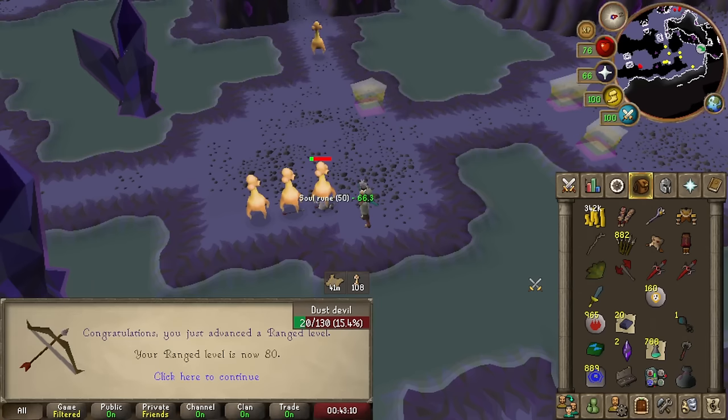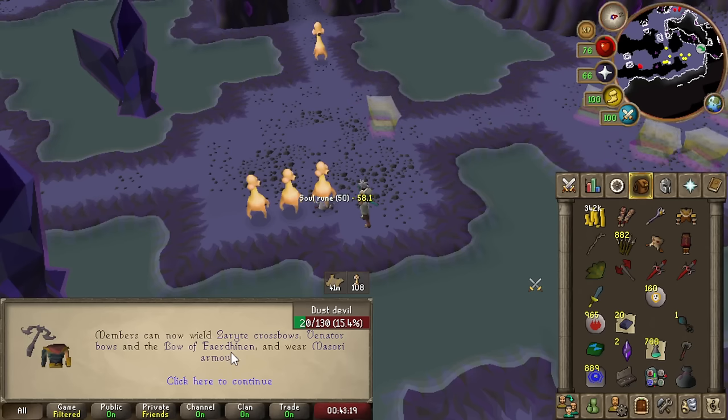AD range. That means I can wield Fire Crossbow, Venator Bow, et cetera. But yeah, we're not getting any of that anytime soon.